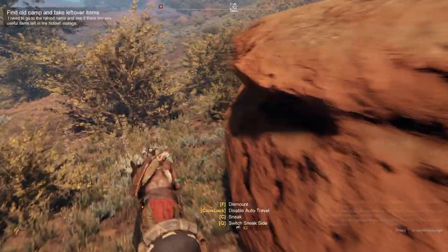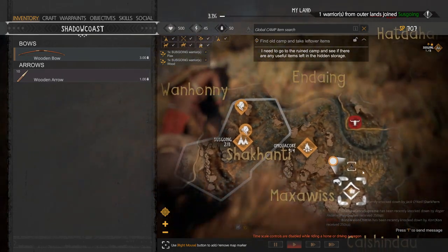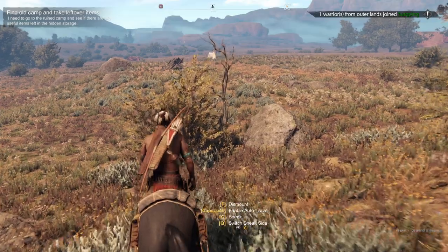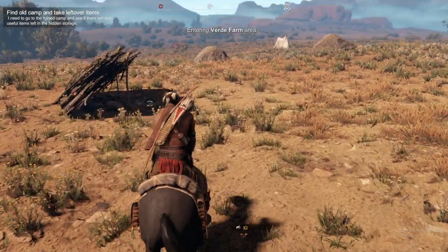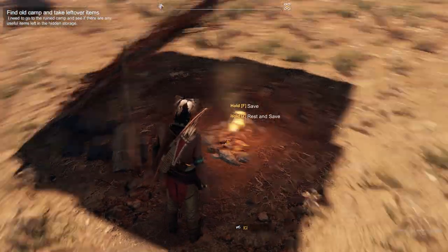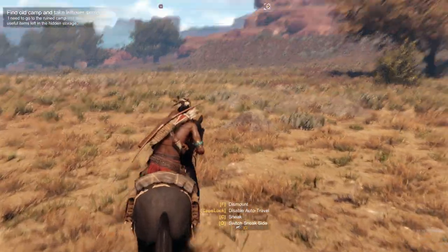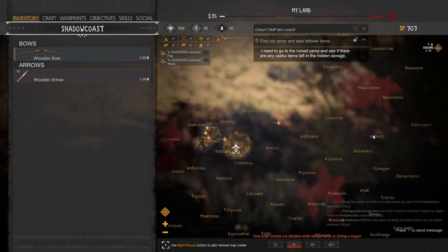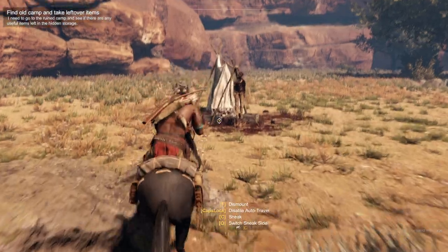Over here is an outpost. I recommend you pick up all the outposts because they allow you to do two things: one is save the game, which is important — hold F to do that — and two, they allow you to fast travel between different areas later on. Early game it's not a big deal, but once you start expanding, getting from one side of the map to the other is a pain, so fast travel will be extremely helpful.